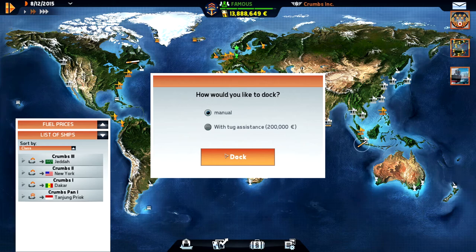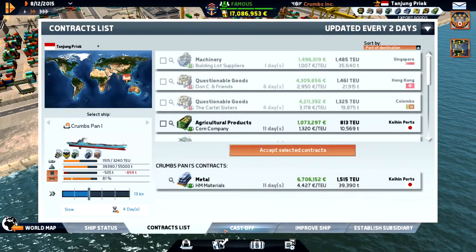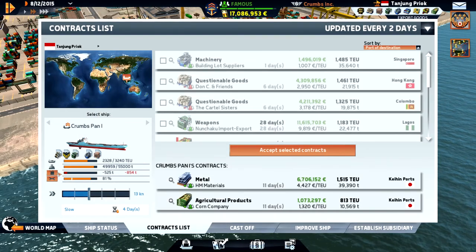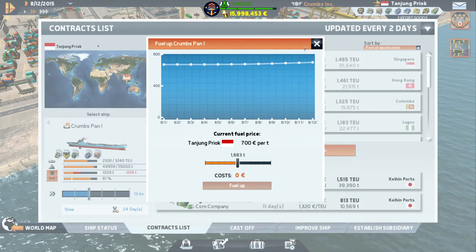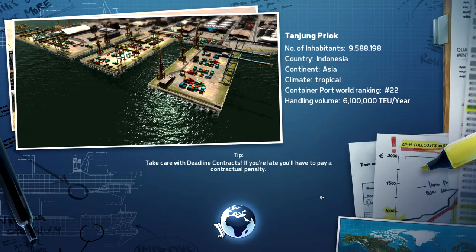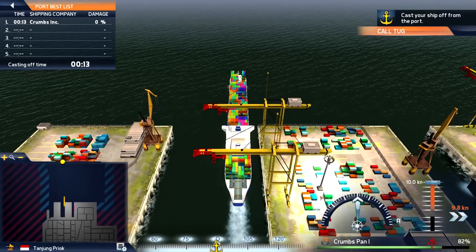We are in Indonesia with our Panamax ship. Fuel price is quite high. Where are we going? We're going to import Canyon, so let's add that one. We need to refuel. Let's do half and see if that's enough. There's no time limit. Let's use manual and see how the Indonesian port looks - feels like a really nice port. Just speed up and leave.